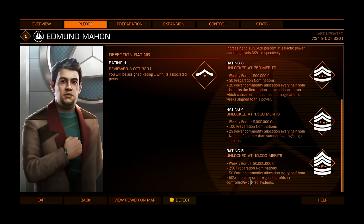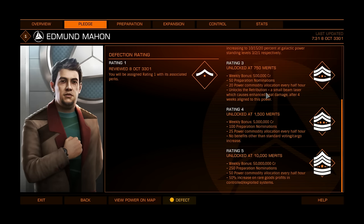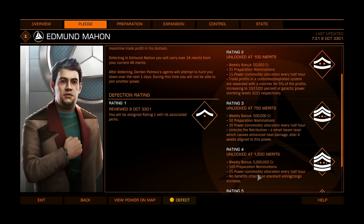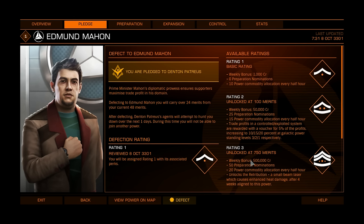Usually rating 5 is the best, but in this case there's also a 50% increase on rare good profits — and it all counts together. So if you are rating 5, you will still have the 20% trade dividend as well, plus the weekly bonus of 50 million. Once you are rating 5 you will need to do around 2,500 merits every week. Rating increases only after the powerplay cycle runs — it's updated every Thursday morning at the same time servers go into maintenance. Then you can do nothing and you will still be rating 3 up until the next cycle runs on Thursday morning.